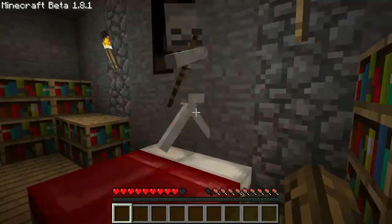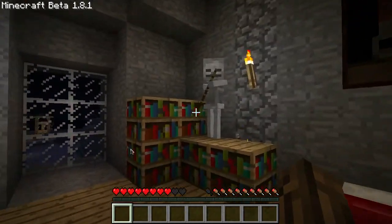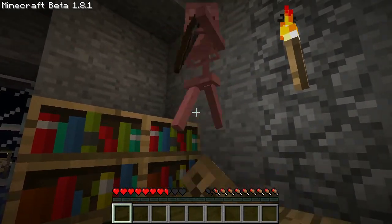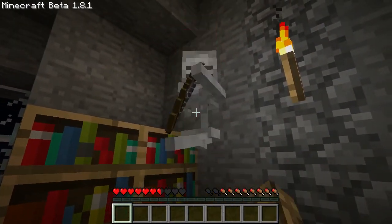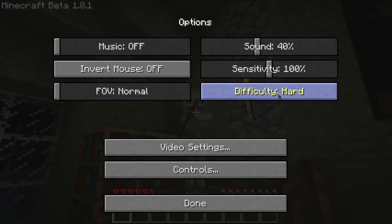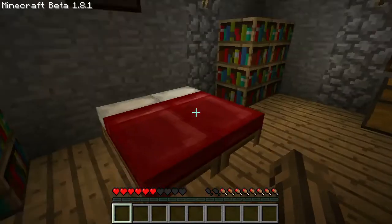God damn it. Screw you. I'm freaking naked here — do I look like I got weapons? I'll punch you right in a boner. I'll die. Screw this. I'm just showing shit off, you don't need to be here.